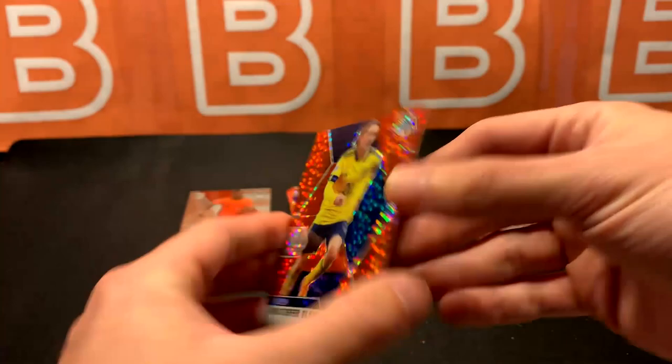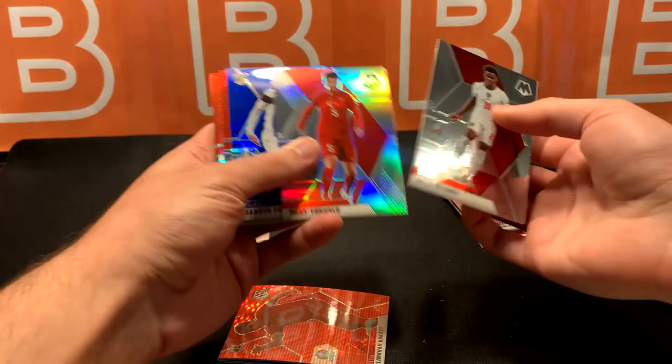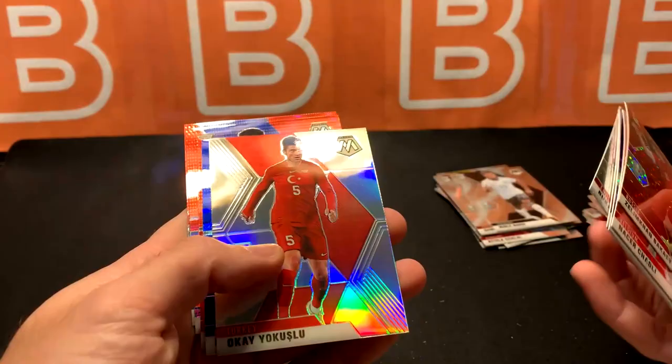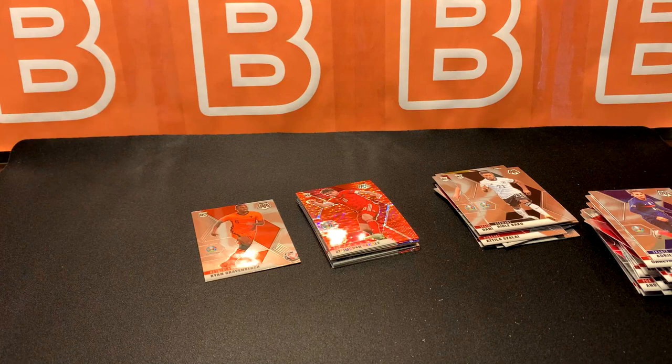Wait — where's the silver? How many did we get from there? One, two, three, four. So we ended the other box with a silver, and then we got four pulsars here too. So that was kind of weird — I still don't fully understand how these work, but it seems like you get four pulsars at least from each box. Quick recap of which pulsars we got — not too exciting, honestly. And that was the same impression for the cereal boxes, the Premier League one. Gravenberg rookie.